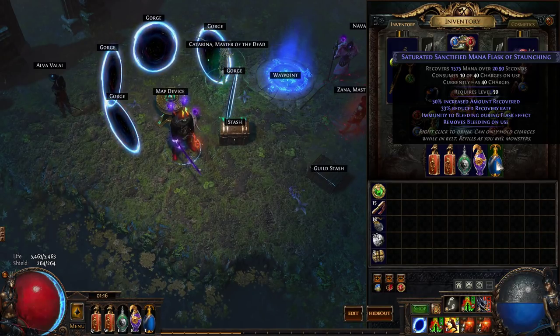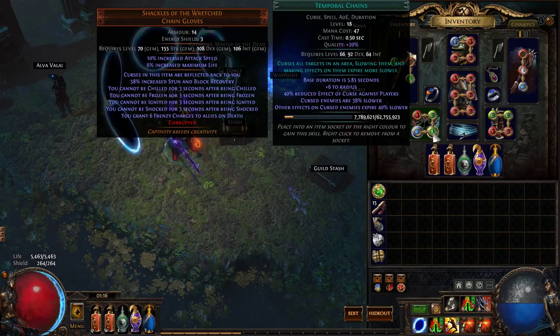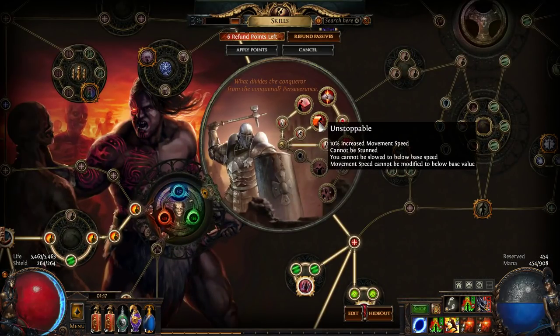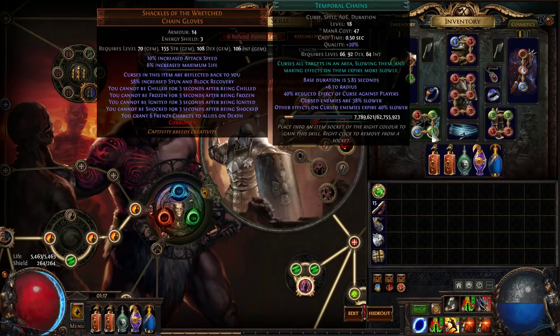But we don't stop there. We curse ourselves with Temporal Chains using Shackles of the Wretched. We have Leap Slam, Curse on Hit, Temp Chains, and Faster Attacks. We stack a bunch of curse effects so that Temp Chains roughly doubles the length of our flask, which puts it up to 40 seconds of Soul Eater. Now Temp Chains also slows you down, but we get around this by being a Juggernaut with the Unstoppable node. The cannot-be-slowed-below-base-speed part of this node prevents Temp Chains from having any effect besides the part where it makes our buffs expire slower.